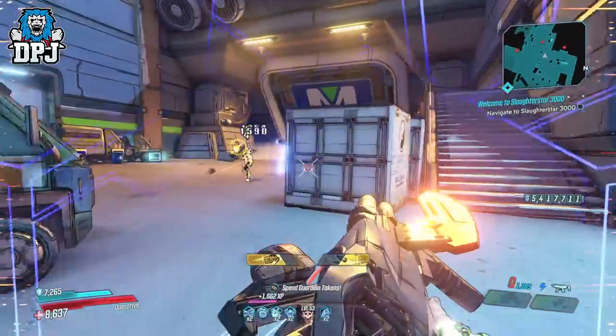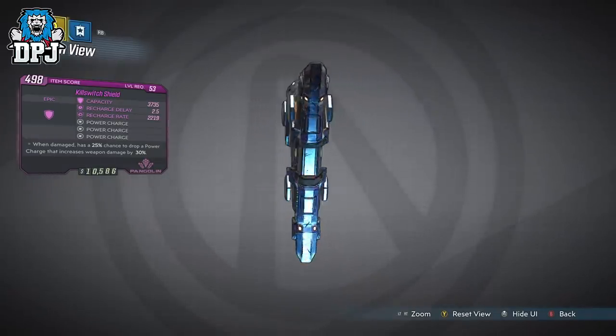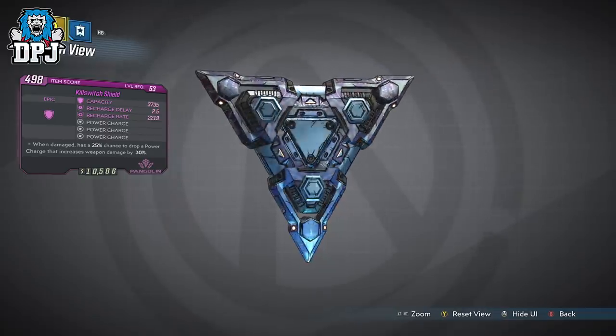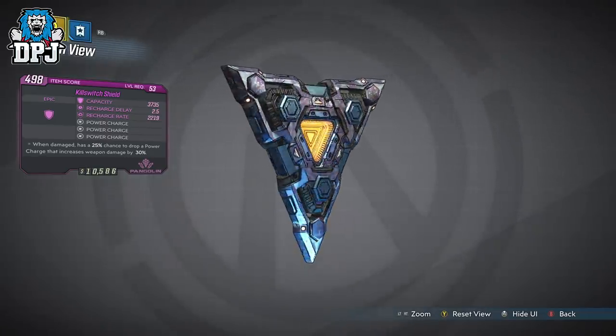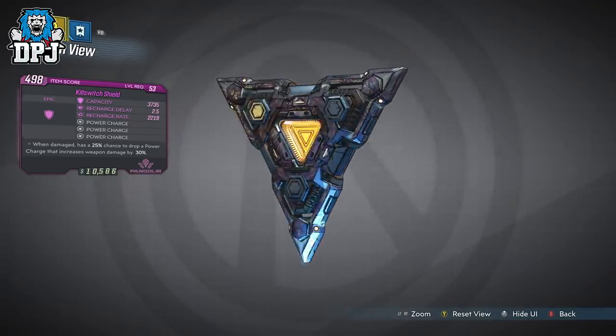The Kill Switch Shield is an item that's super rare. I've only ever seen it once before, and that was on PS4 at level 50. Since the new levels have landed, many many people have been searching for this item, because it offers something scary and unique to this shield.